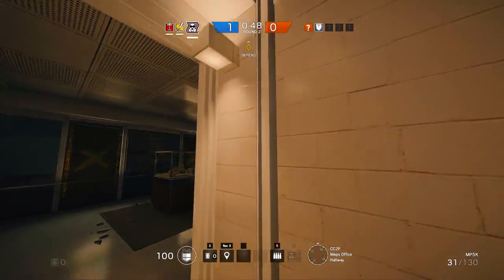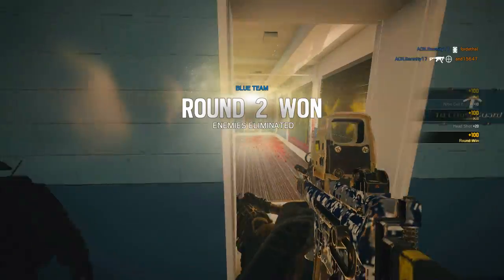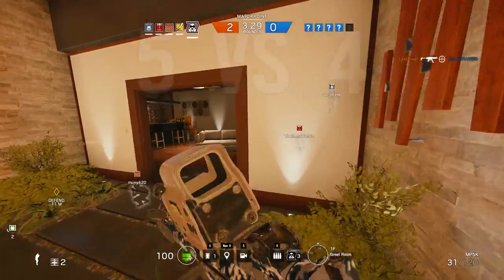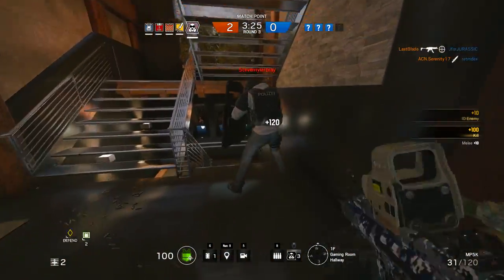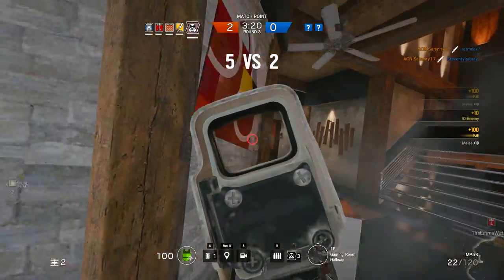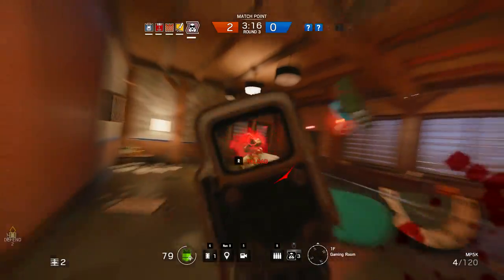If there is a castle barricade on a window close to you, it would be a good idea to put a jammer behind it, as it will force the enemy team to either use an EMP grenade, the shock drone, or they might even try to bash it 12 times. As soon as you hear someone bashing the window, simply blow them up with a nitro cell for a free kill. Don't put a jammer behind a castle's door barricade — that never works, because you can just go prone and shoot it.